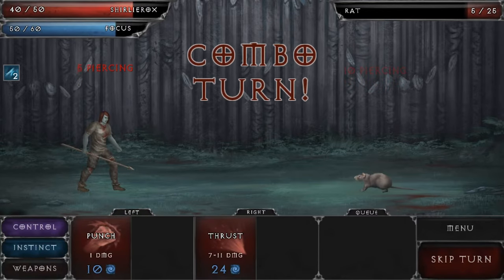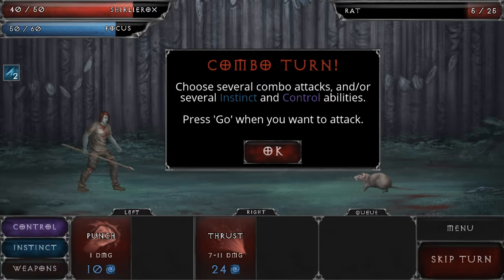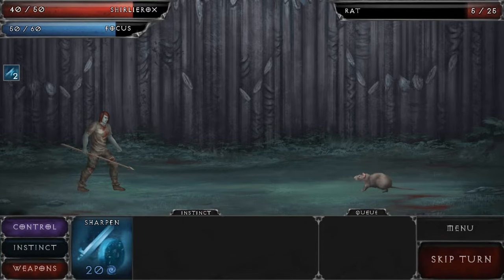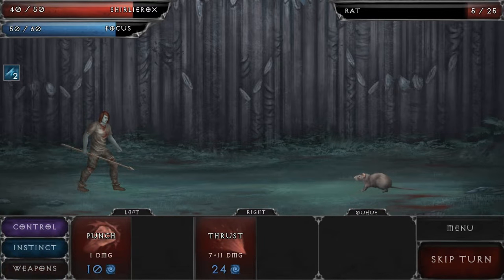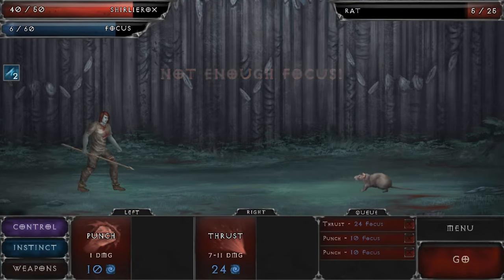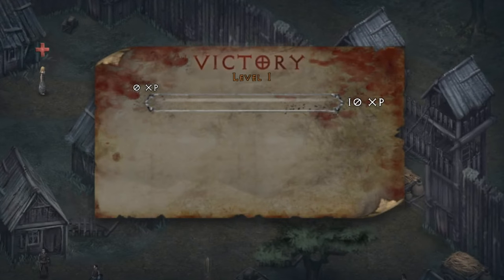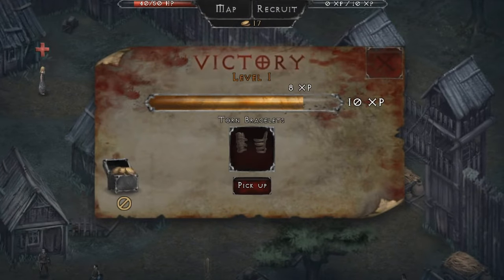Sharpening gives us four attacks with a higher rate of attack. Let's attack - that did 10 piercing damage. Now we've got a combo turn - choose several combo attacks or instinct and control attacks. We've got 50 focus now. We could do five punches or two thrusts - let's go for a thrust, punch, punch. That's enough. Let's do this queue of attacks. Fabulous! Rat defeated - and we got some loot!